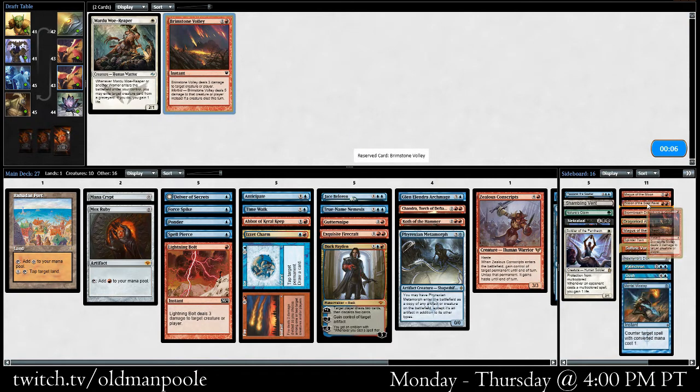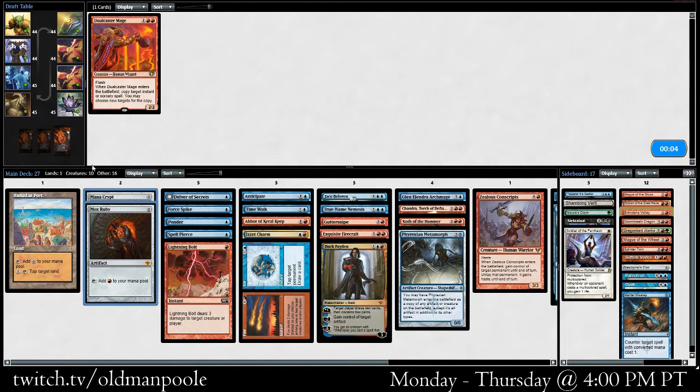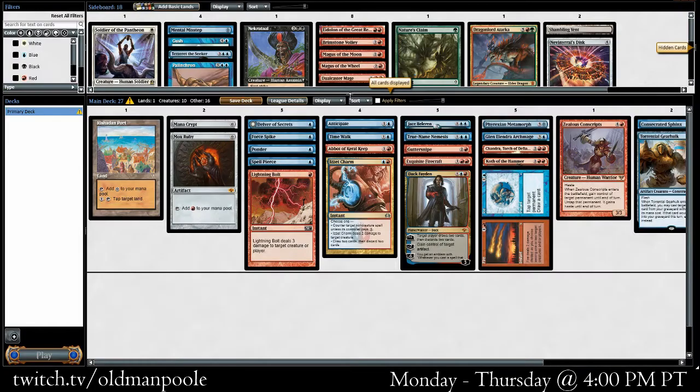Brimstone Volley — another sideboard card we're not unhappy to see. There's the Dual Caster Mage, although I think it's unlikely we ever sideboard that in. I think the deck actually looks pretty good there.